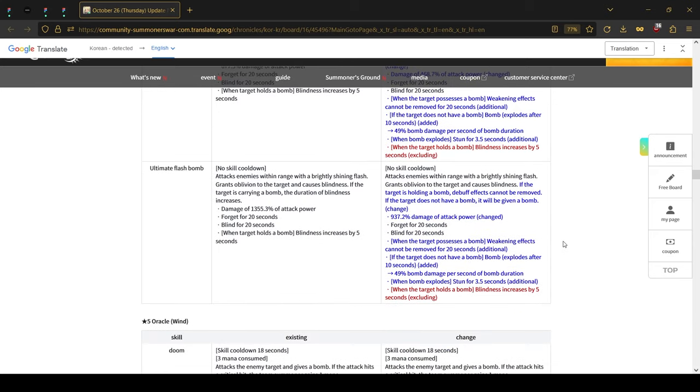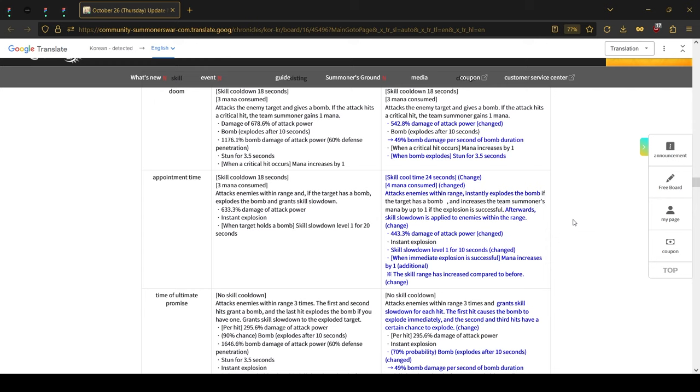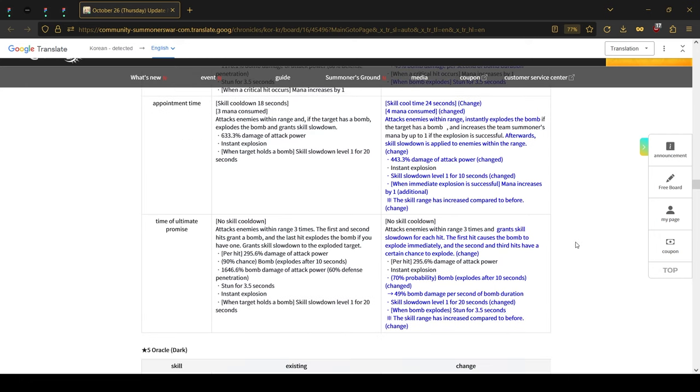The wind Oracle Sierra, since she's a bomber too, got some changes. The bomb multiplier was changed and the second skill will not only explode the bomb but also grant skill acceleration to enemies within the area. Same thing for the ultimate — it explodes the bomb and grants skill acceleration in the area.